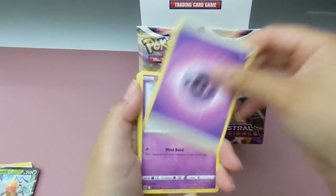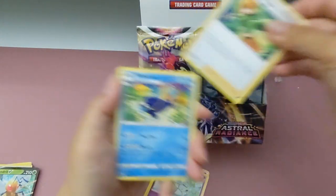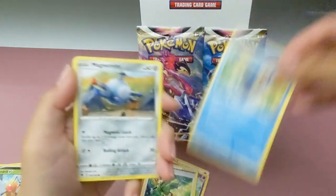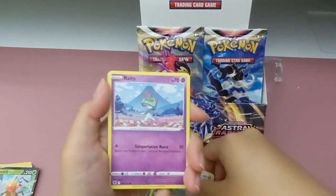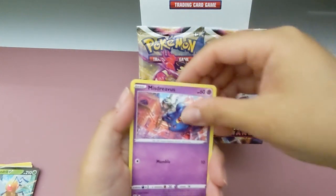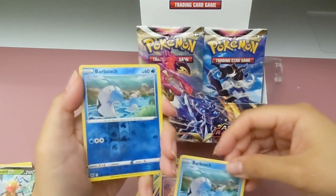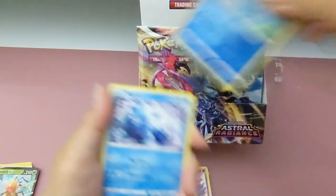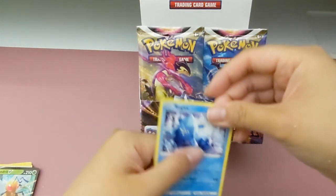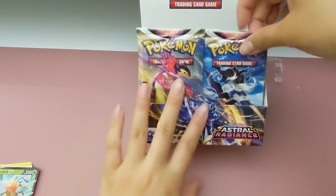Psychic energy. Gardenia. Ralts. Hazel. Oh, another. Oh, two of the same. Wow. And a Reggie Ice. Oh, a bit Reggie Ice. Yeah.